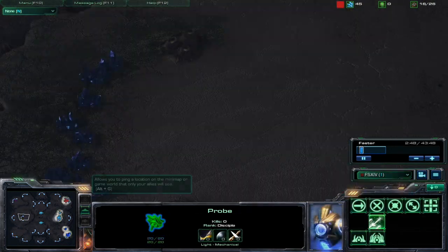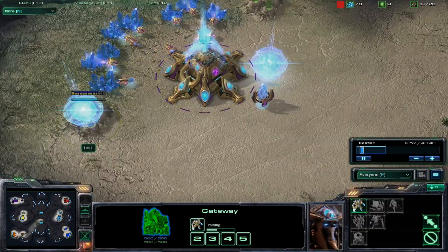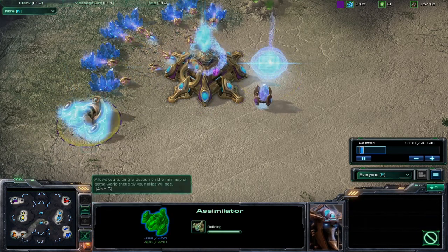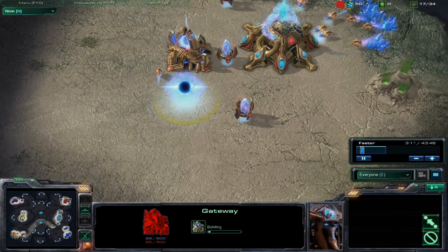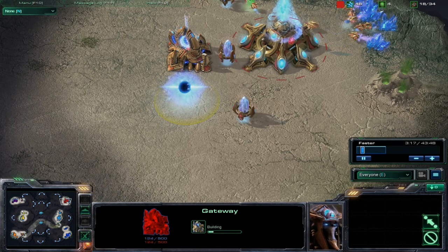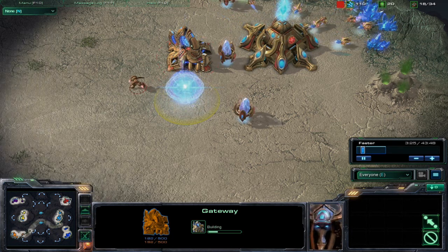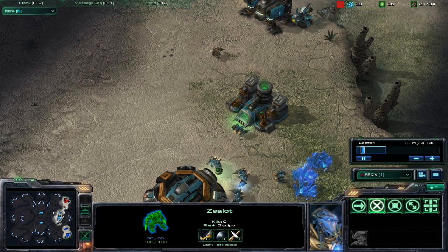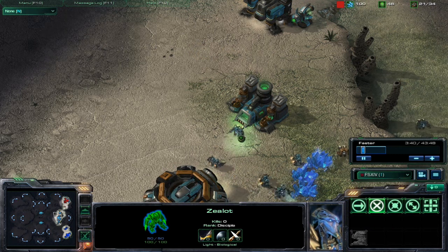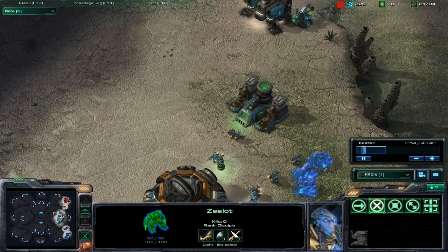Switching back to our team. Gateway's already in, we're putting out that unit. On this map especially it's really important to block off your entrance, since there are two entrances each. In a 3v3, even if each enemy player produces just three units, they could all rush your base with nine units total and pretty much crush it. It's very important to block off your entrance.